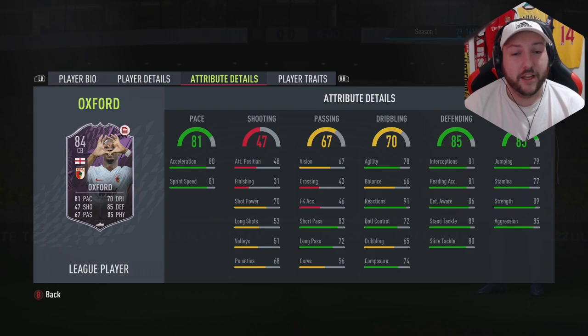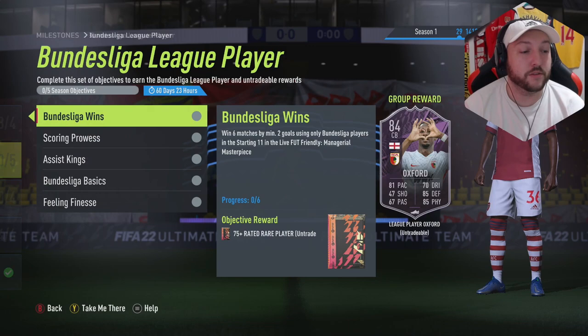You can see the card here - two star, three star, six foot three. It's a nice looking card. There are some upgrades it could do with; stamina is not the greatest, but acceleration and sprint speed are good, and being English is good. No traits though.